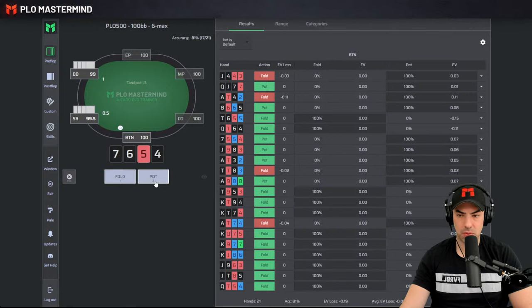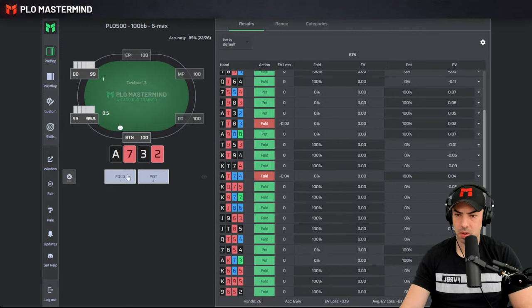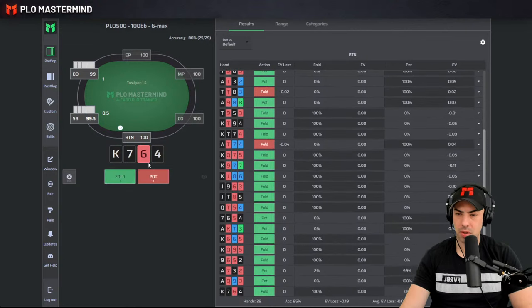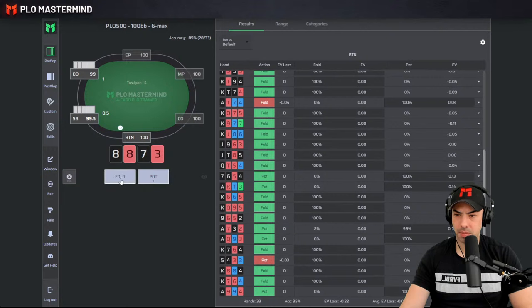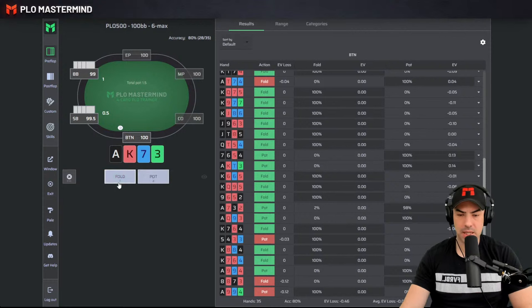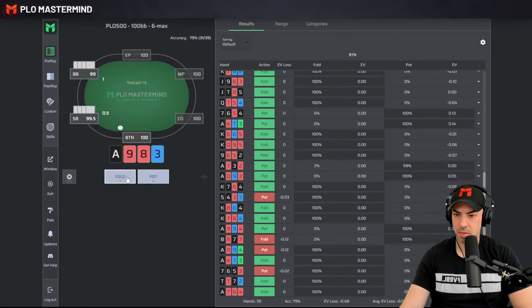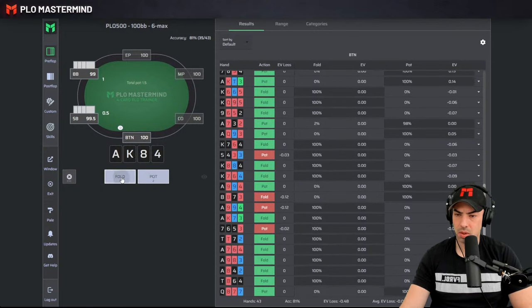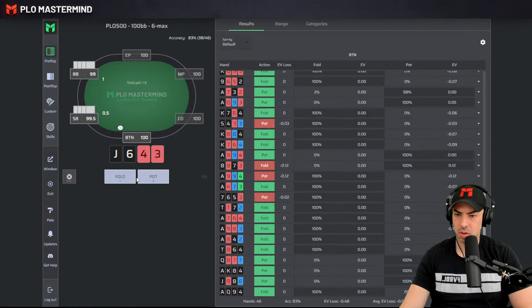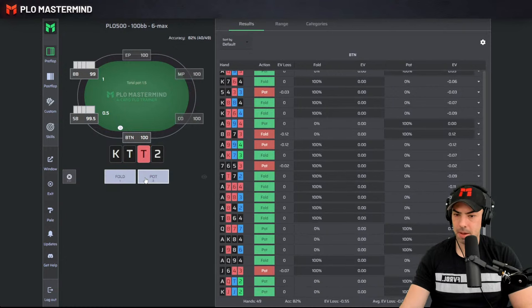Jack-10-8-5 — I don't think so — we have a bunch of folds here. Ace-Queen-9-3 sure. We raise 5-4-3-3, a lot of wheel cards. 5-4-3-3 — maybe it's an open? No, it's not an open. These wheel cards really don't like open raising. 8-8-7-3 is a raise — pretty big punt to not raise. Ace-9-9-4 rainbow, not a raise. 7-6-5-3 is not raising. 10-8-6-4 I don't think so. Ace-King-8-4 sure. Six more hands, four more hands, and we're done.